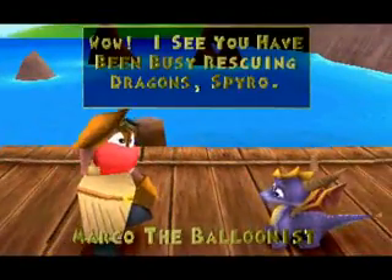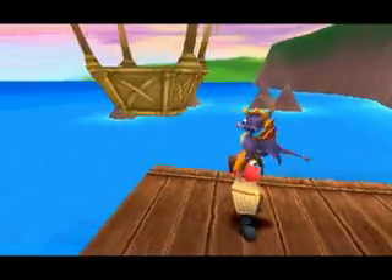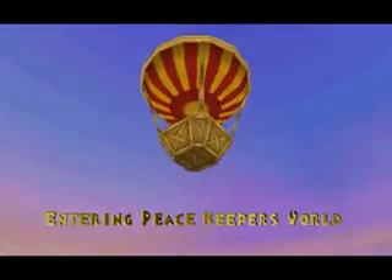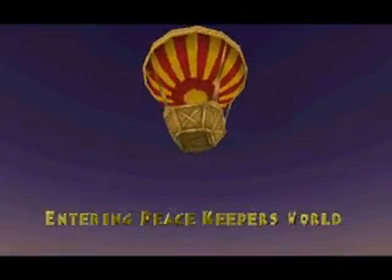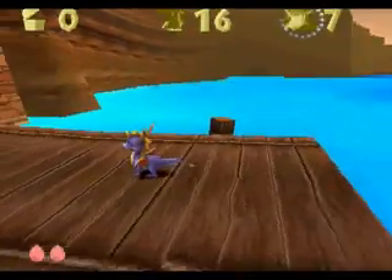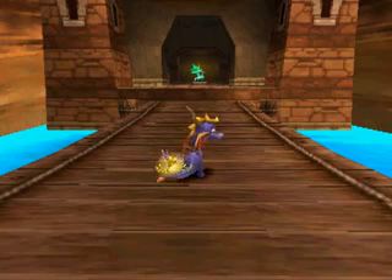Dragons are the requirement here and we've been rescuing plenty of those, so we're gonna go on to the Peacekeepers world. Of course we want to go to Peacekeepers — there's nothing new to get or do here. Because we're still a little dragon with stubby wings that don't quite work yet, we must travel by balloon to new worlds. Tomorrow we'll take up where we left off — we'll go up and explore the Peacekeeper world in full before moving on to any of the sub-worlds. See you guys tomorrow!